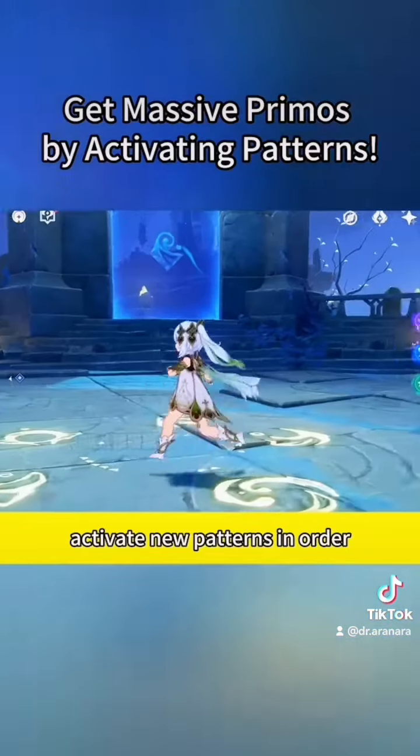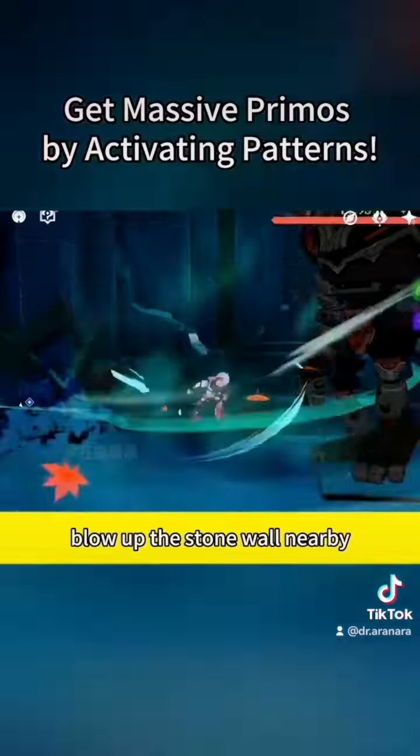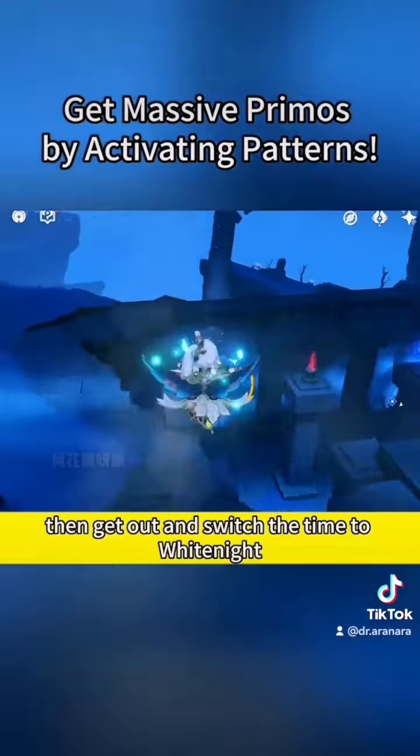Go back to this spot and activate new patterns in order. Kill the enemies and get a luxurious chest. Arrive here and blow up the stone wall nearby. Enter the gate and turn right, then hit the device.